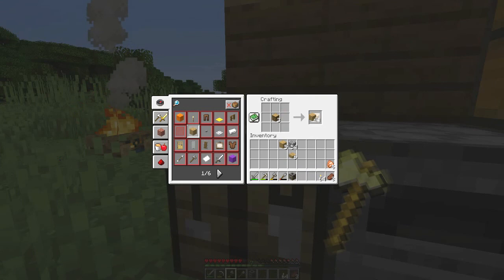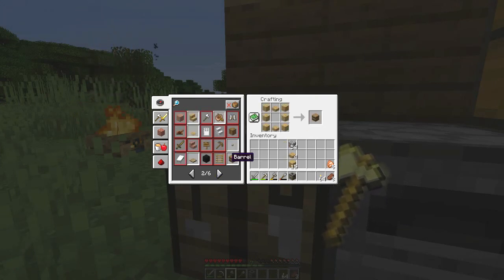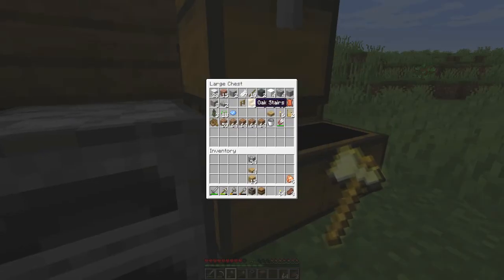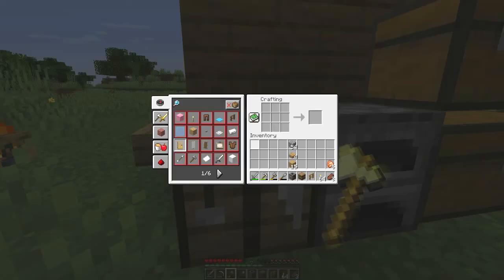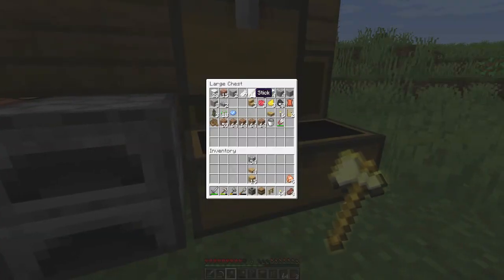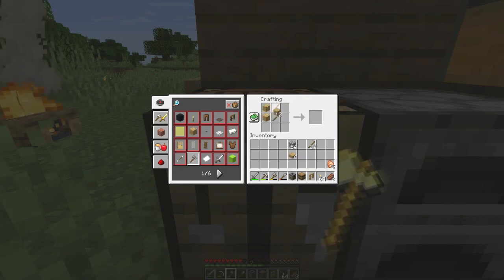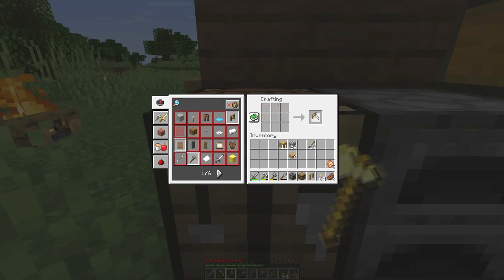Next thing to do is plan out what exactly I'm going to be placing. Where's the composter? It's right there. Let's get the fences out. There we go — should be able to make a composter now.